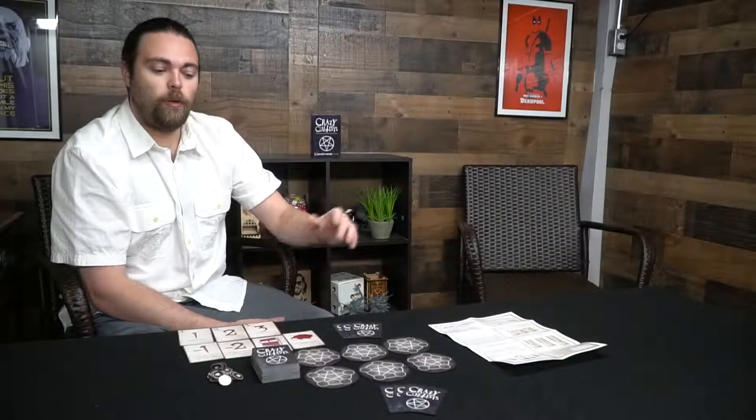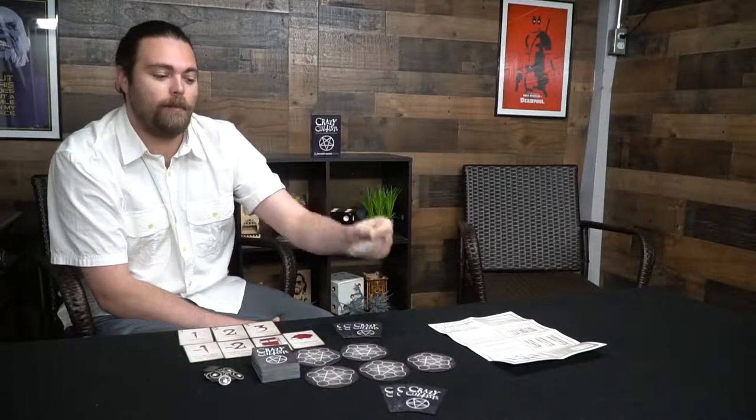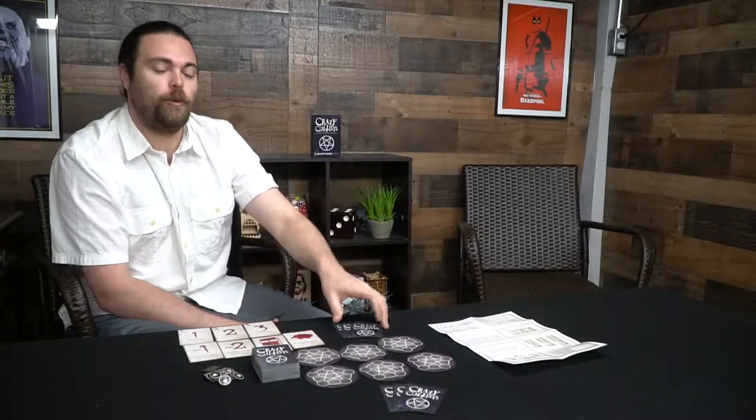Along with trying to cultivate favor of their own, as soon as you can gather those tokens and place them on the board, you're going to win. Here are the components of Crazy Cultists: the box, the rulebook, a deck of cards, favored tokens, and your pentagram board.